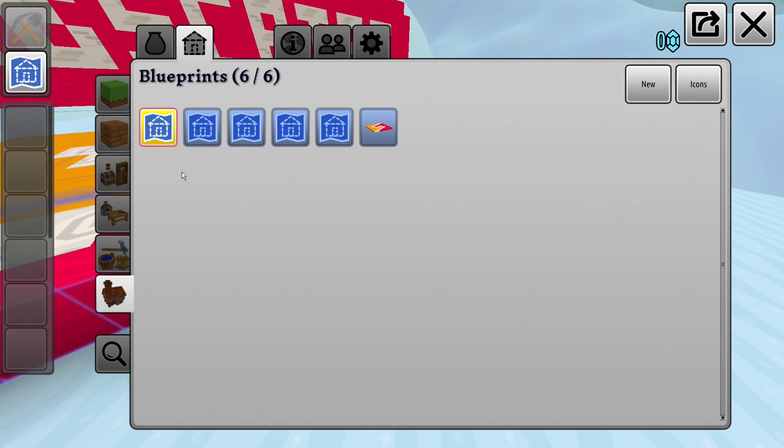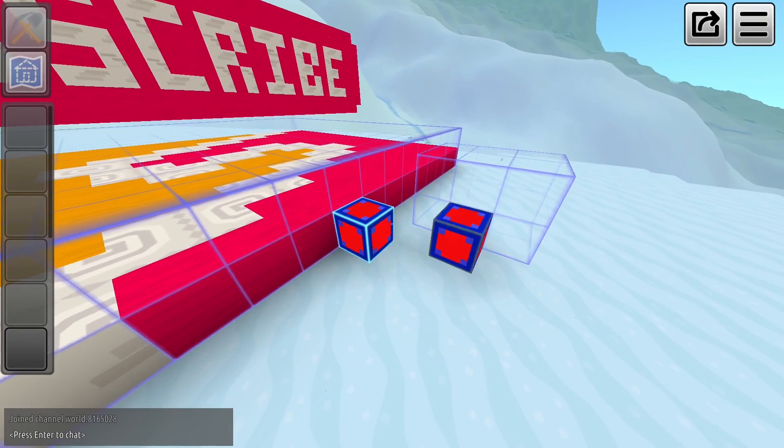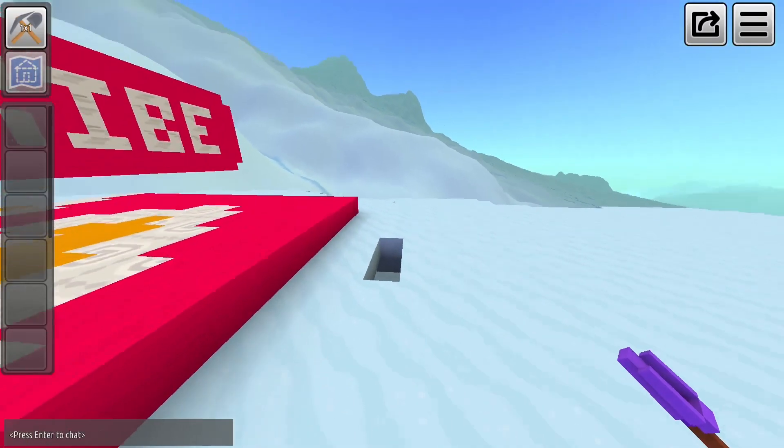You can have up to six editable blueprints, but an infinite amount of shared ones. To remove any blueprint box, click the remove blue box button, or just break them as a regular block.